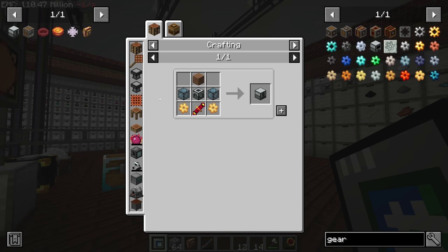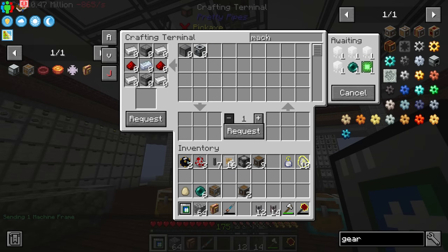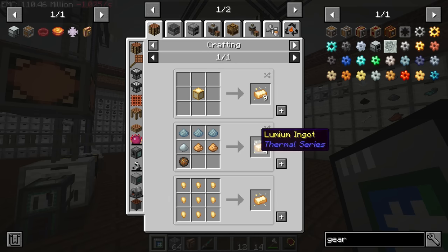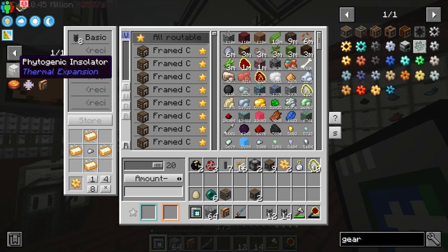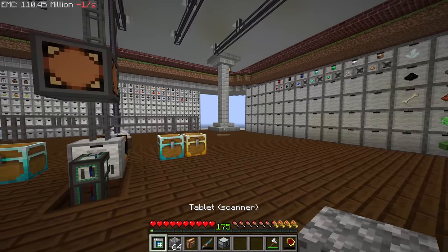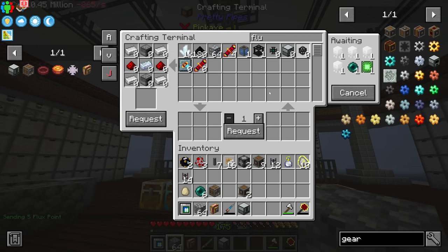For the phytogenic insulator we need a machine frame, a redstone flux coil, two glass, one dirt, and two lumium gears. The lumium gears are the only part our system doesn't know how to make: one lumium gear uses four lumium ingots and one iron nugget. Lumium ingots are made with three tin, one silver, two glowstone, and a fire charge — and since we're making fire charges automatically, those are ready to go.